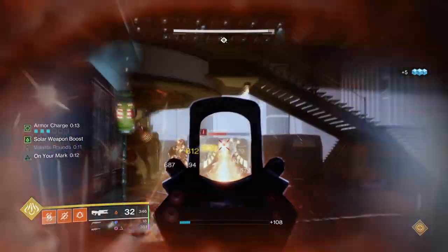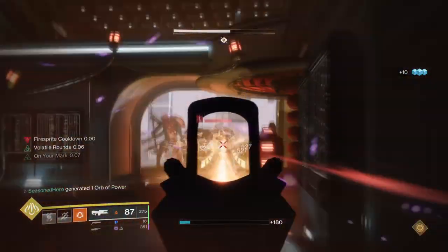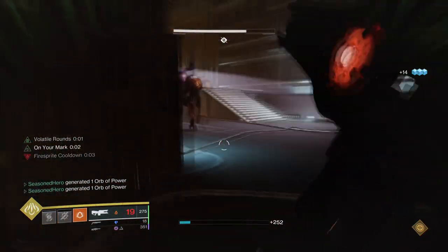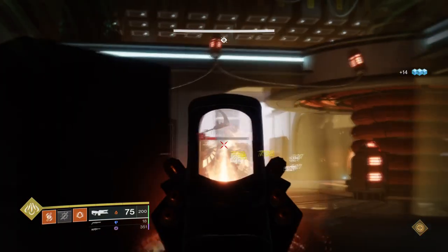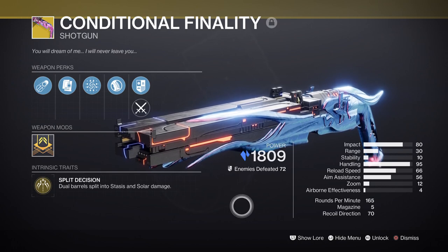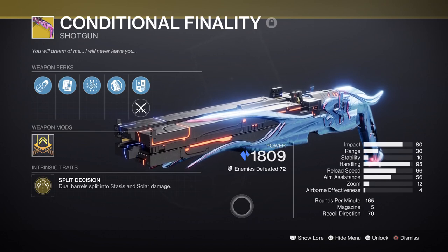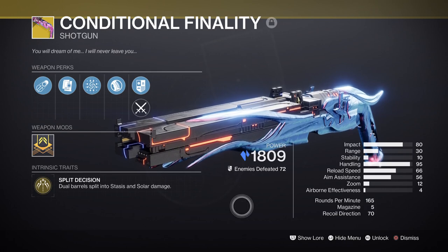The weapons being used will need to have Incandescent on them so we can create scorch from kills and use it to trigger ignitions via grenades and melee. This feeds back into the many abilities that utilize scorch effects, so anything is fine as long as it has Incandescent. Conditional Finality is a great weapon combo to have because its ignition blast leads back into our abilities. It can freeze on the first shot and then follow up with an ignition blast that can shred all targets in the area, doing hefty damage against many combatants including bosses once those ignition blasts get going.